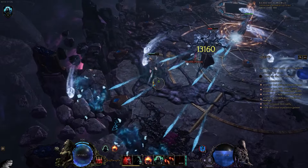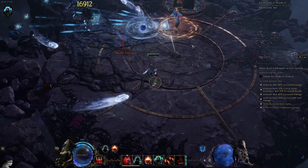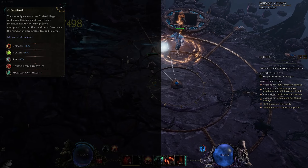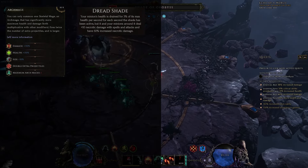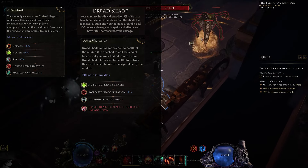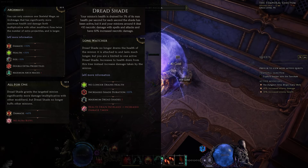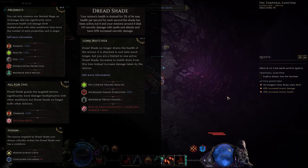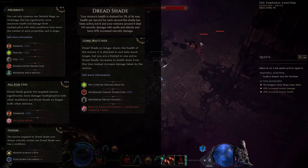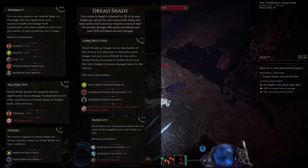For example, I'm using a skeleton mage setup as the example for this guide. We're playing arc mage, which specifically allows only one skeleton mage instead of a large army. Because we have one large skeleton dealing substantially higher damage, we can pair it with Dreadshade — a buff that makes anything it's applied to deal more necrotic damage. We pick Lone Watcher so it only works on a single monster, then All for One, so it gives 60% more damage to just that one monster, and Egoism, which makes anything with Dreadshade on it always crit. Since I'm already playing a one-minion arc mage setup, my mage will always crit, have 60% more damage, and gain other nice buffs like massive attack speed from Blind Fury. These are the kinds of synergies you want to consider in your build.